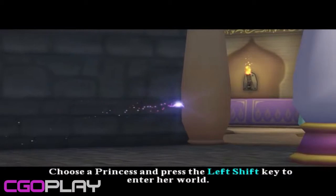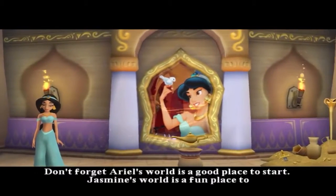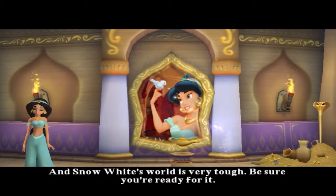Choose a princess and press the left shift key to enter her world. Don't forget, Ariel's world is a good place to start. Jasmine's world is a fun place to visit, but it's a little tougher. Cinderella's world is rather difficult, but I know you can do it. And Snow White's world is very tough — be sure you're ready for it.